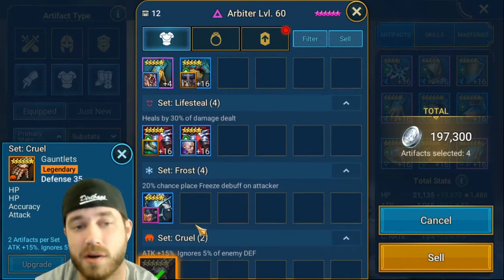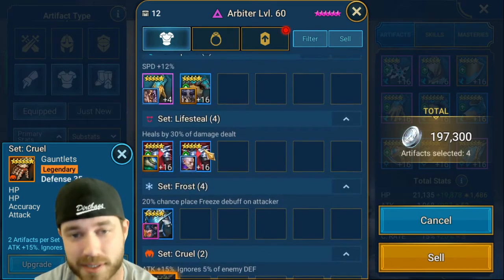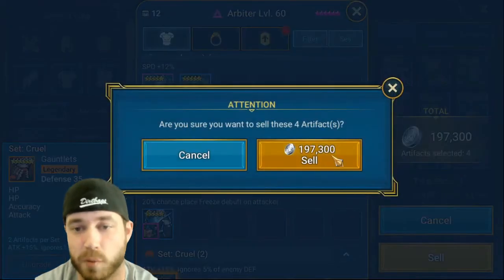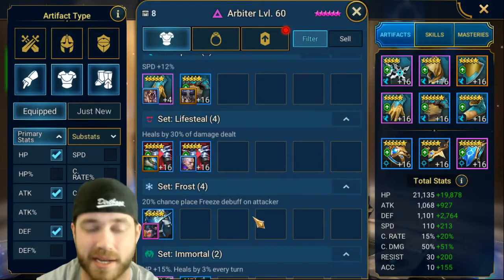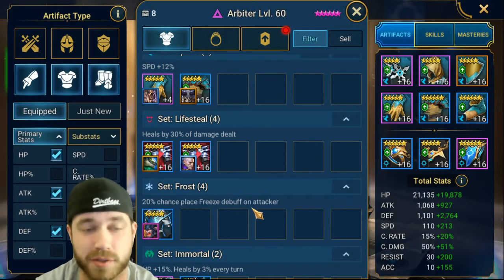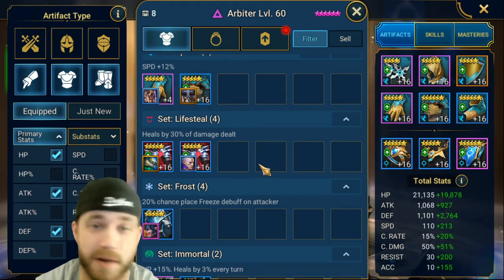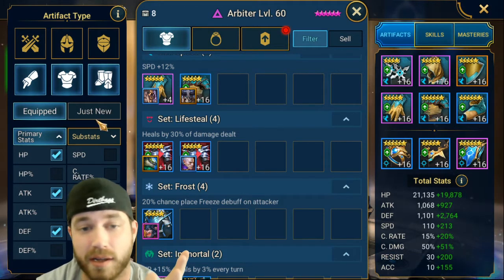I'm going to sell all the stuff that's not equipped that I can sell. Selling these four pieces clears up four more slots, and now I don't have to worry about filtering through all my stuff and seeing those because you're never going to use those stats.